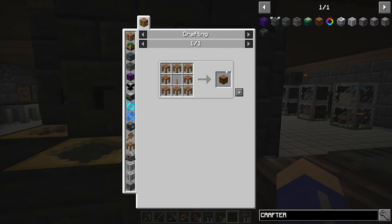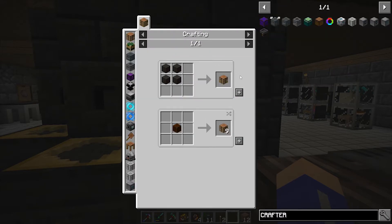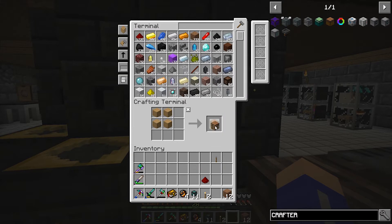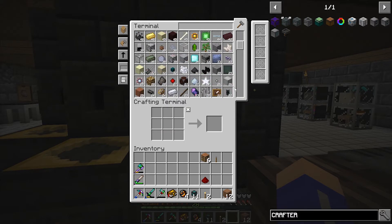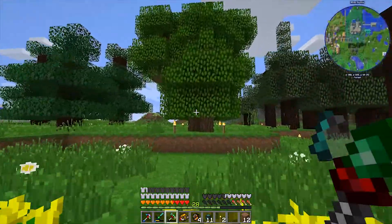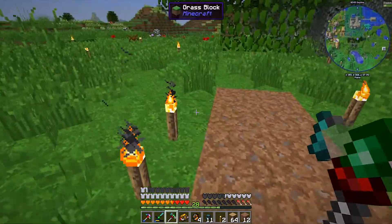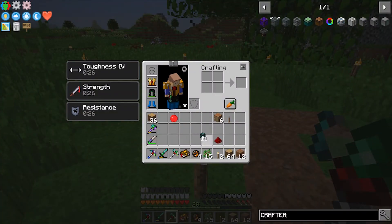There's also a color block crafter. Let me try making an analog crafter - it needs a lever and a switch. Let's count: one, two, three, four, five, six, seven, eight. We ran out of trees! All right, let's go get some trees. Let's chop them down and replant so we don't offend anybody.